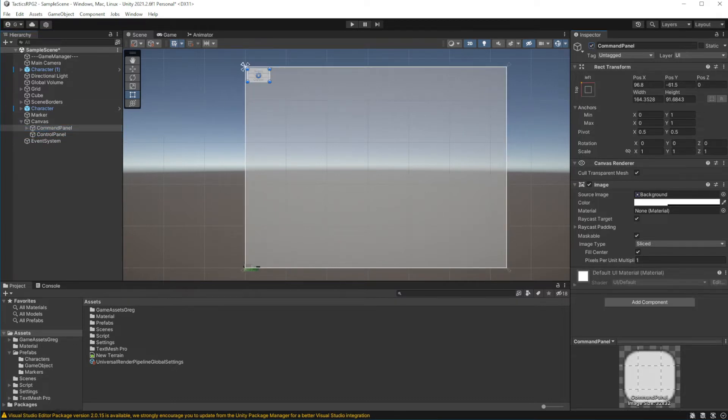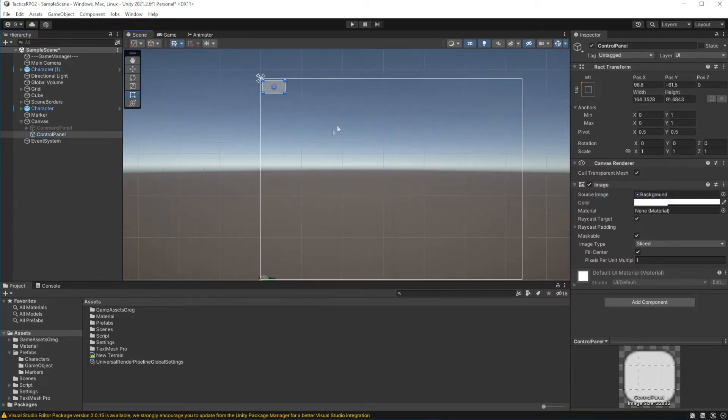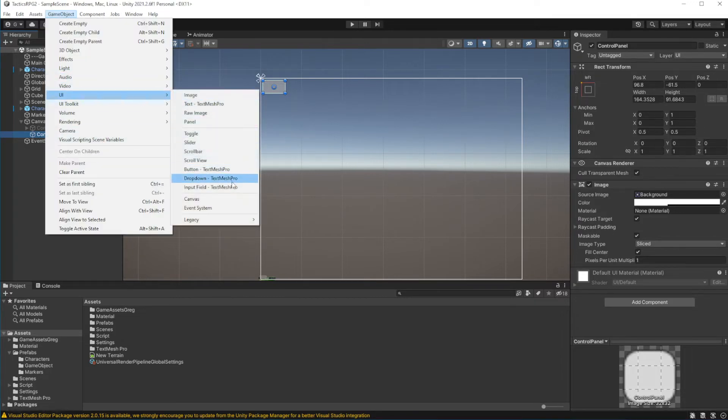Copy the command panel state into this Control Panel, so the shape and placement of the panel will be copied. Now let's add two buttons on this panel: End Turn and Close.